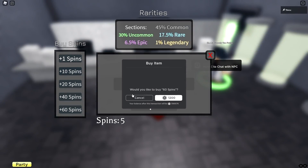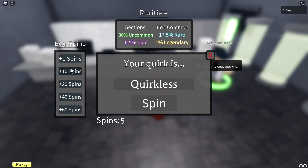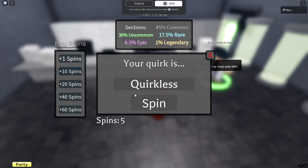Talk to the NPC — 'Do you want to switch your quirk?' Wait, I don't have a quirk. He said 'get ready' and then: your quirk is Quirkless. I got five spins. How much are spins? 60 Robux for 1200 Robux worth, okay. One spin is 20 Robux, so 10 spins for 200 Robux, which is fair. The rarities: 1% for a Legendary quirk, 6.5% for Epic, 30% for Uncommon, 17.5% for Rare, and 45% for Common.